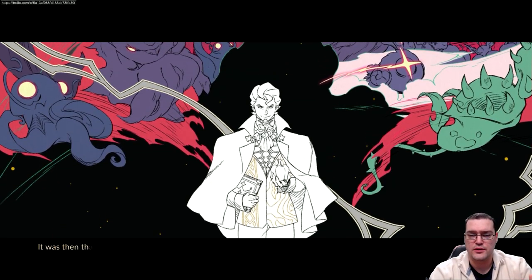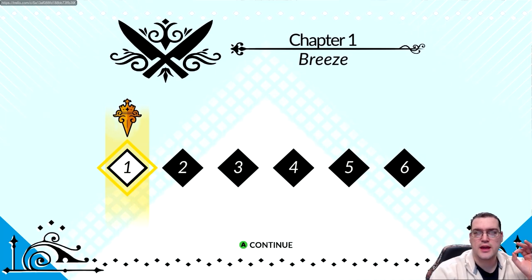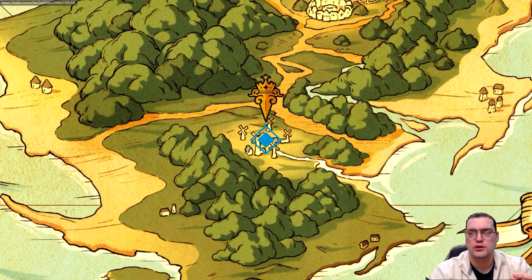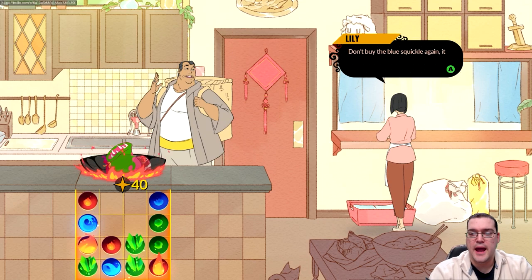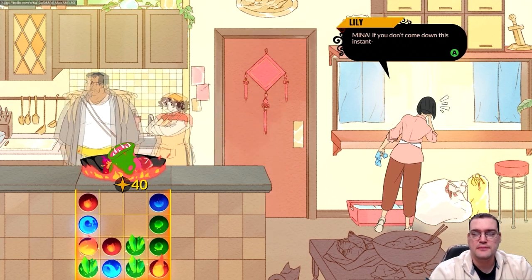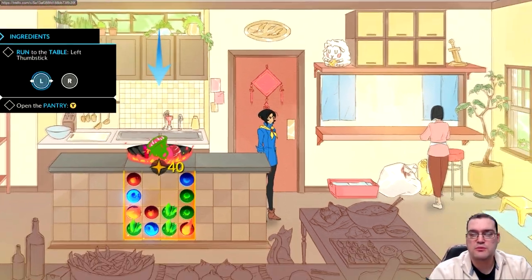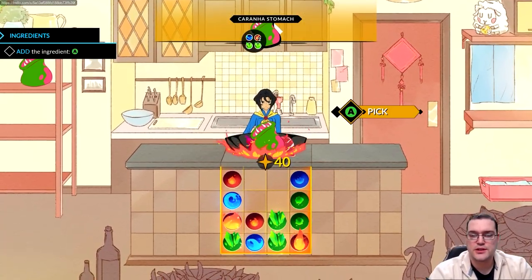I've played a good bit to get an idea of the game. For time's sake I'll paraphrase the story: the game starts by explaining that monsters were roaming the earth until battle chefs came along — not only do they fight monsters, but they turn them into delicious dishes too. The main character is Mina, whose parents are famous battle chefs. She's a bit of a lazy bones but has a heart of gold.